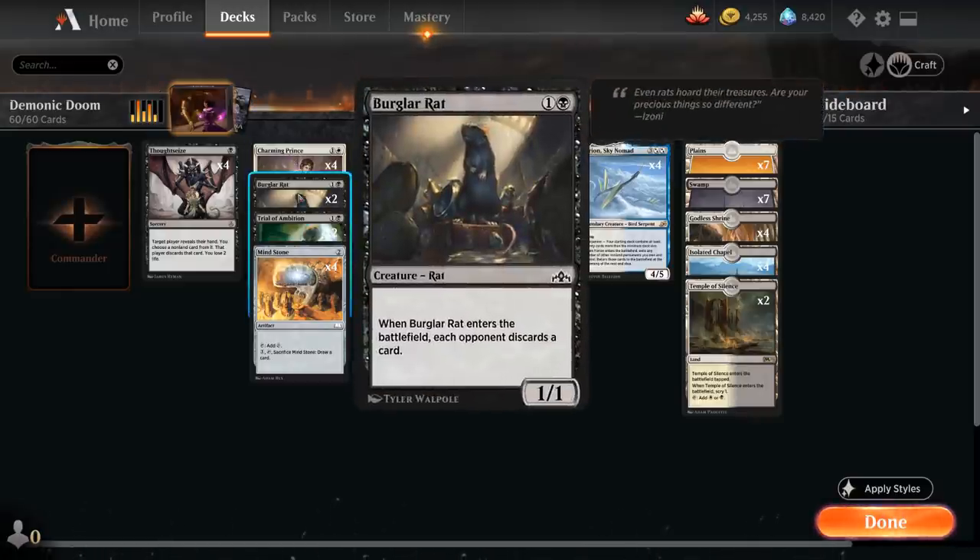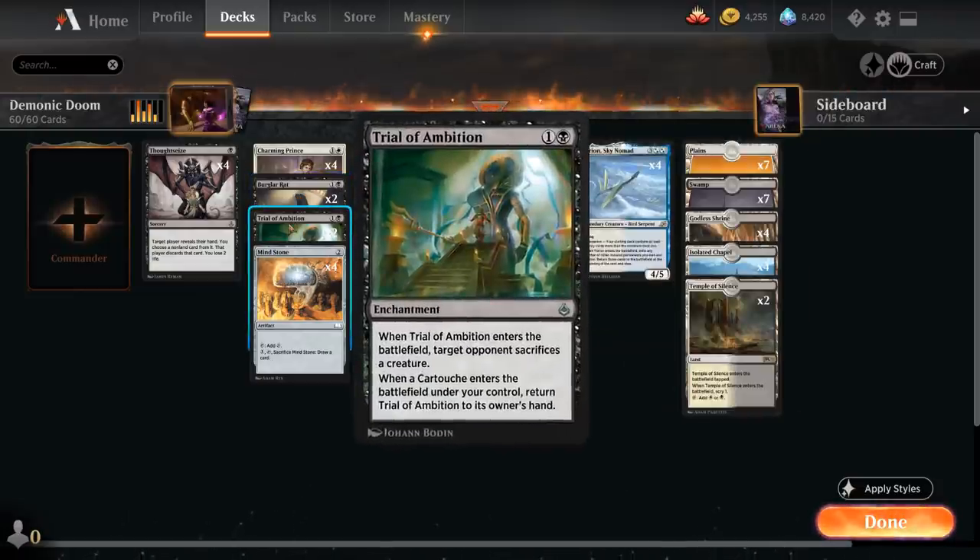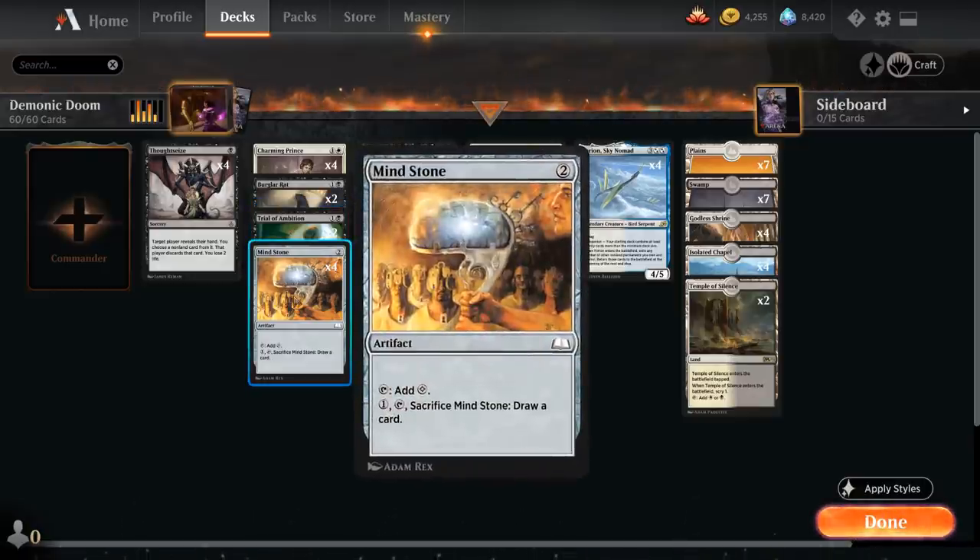We've got two copies of Burglar Rat, a two-mana 1/1 that when it enters the battlefield makes the opponent discard a card, so we can potentially empty their hand alongside Demonic Pact. We also have two copies of Trial of Ambition from Amonkhet Remastered — a two-mana enchantment that when it enters makes the opponent sacrifice a creature. We can reset it with Yorion or sacrifice it to Doom Foretold. We also have the full playset of Mind Stone to ramp into a turn-three Doom Foretold or Demonic Pact, and we can sacrifice it to draw a card.